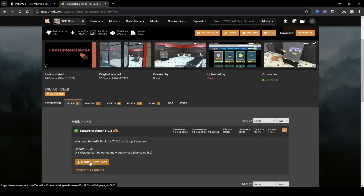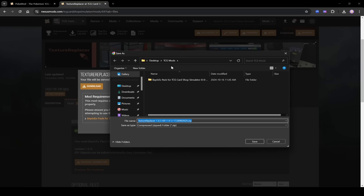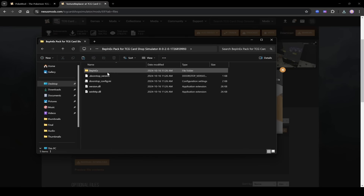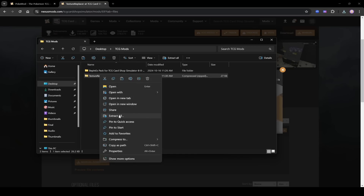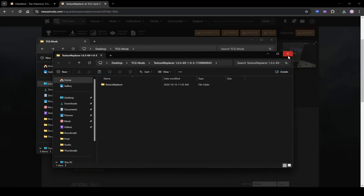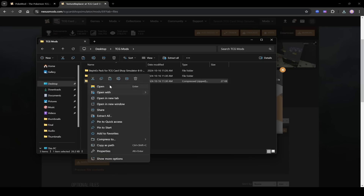Click Manual Download, then download and save it to your TCG Mods folder just like before. Once it's done, go back to the TCG Mods folder and you'll see Texture Replacer there. Right-click on the zip file, extract all, press extract. Close the window and delete the zip file to keep things clean.